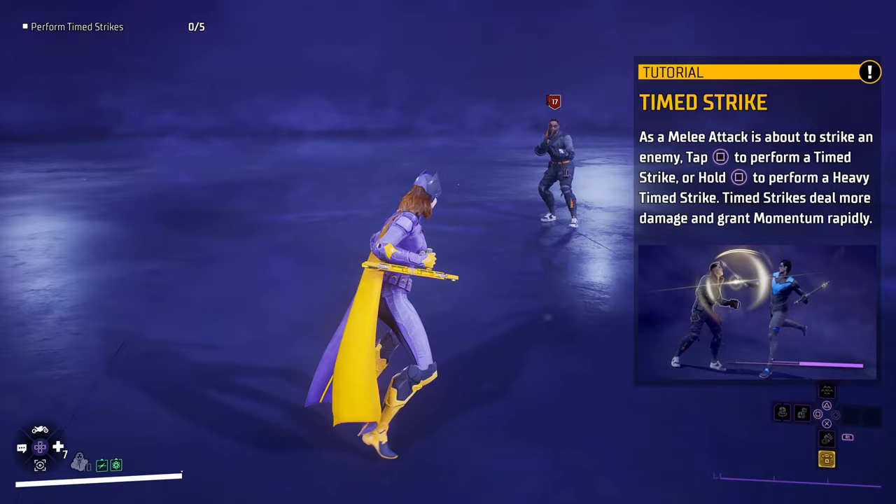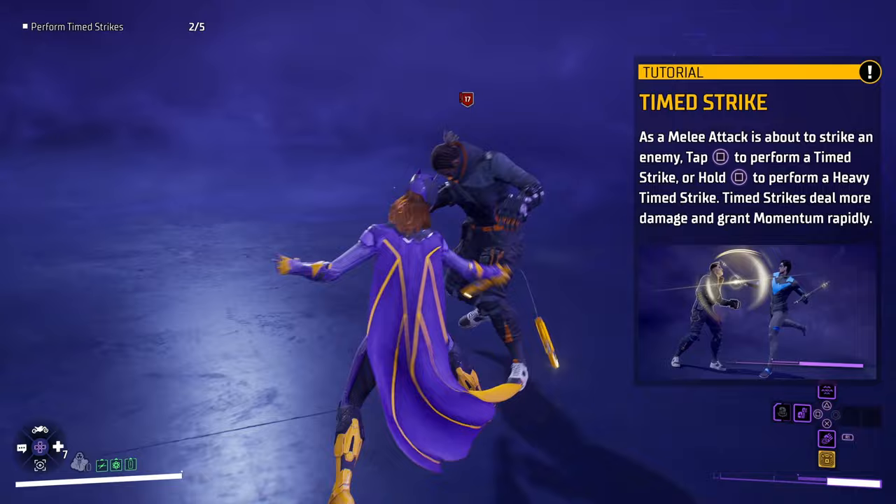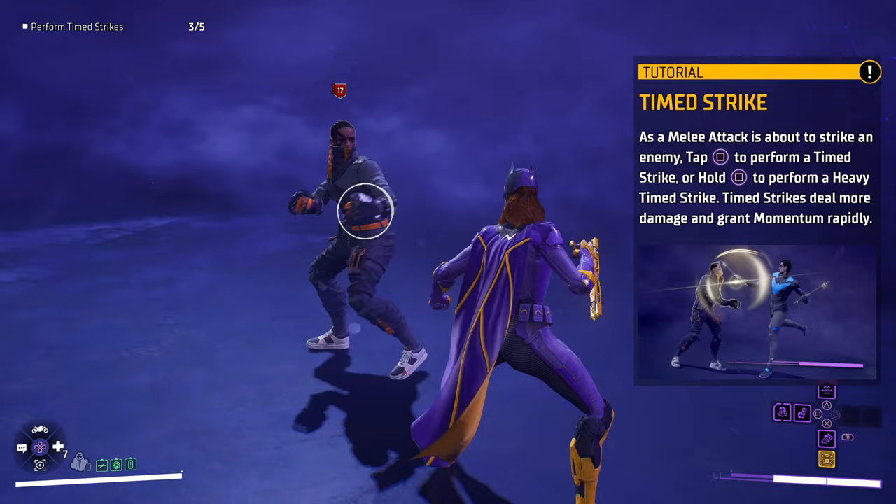Essentially what you're looking for is the point of impact. You can see impact — hit again. As soon as it hits, you hit again. So the idea is you press to do a melee attack first, and then as soon as you see your strike about to hit your opponent, press the melee button again. You can repeat that process to complete the tutorial.